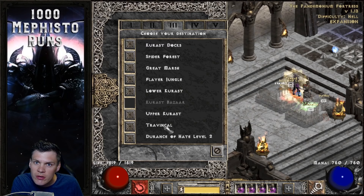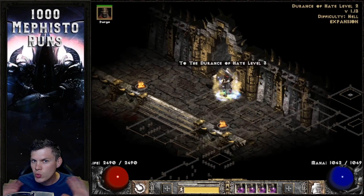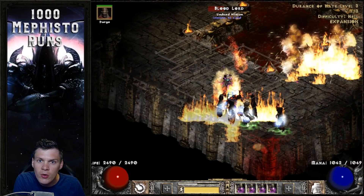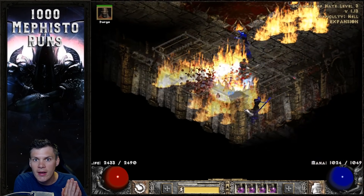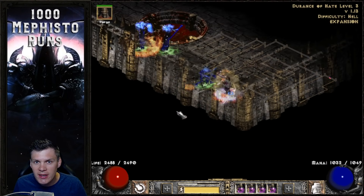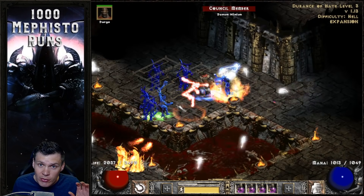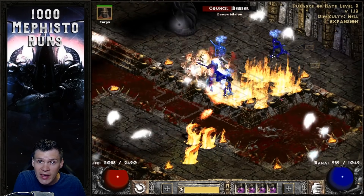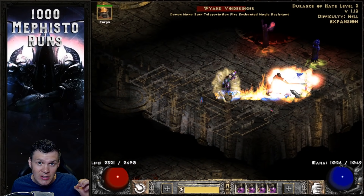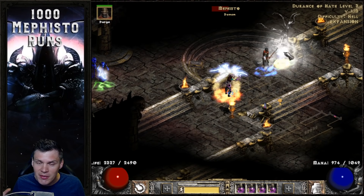There are a couple things I want to briefly touch on before we jump into recapping the loot. The first is what is the twist for these 1,000 Mephisto runs. So instead of just farming Mephisto solely on his own, I cleared every single Bloodlord pack and every Travengle pack down there, and Mephisto, and popped the super chest behind him — it's almost like a mixture of Travengle farming with Mephisto. The Durance of Hate Level 3 is an area level 83 area, so those Bloodlords actually have the ability to drop some crazy stuff — even uniques better than what Mephisto could drop. Little hint: I did drop some really nice stuff from them in this video.